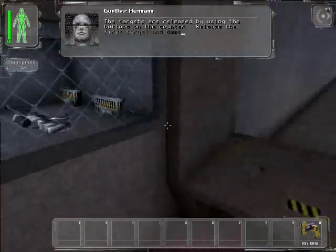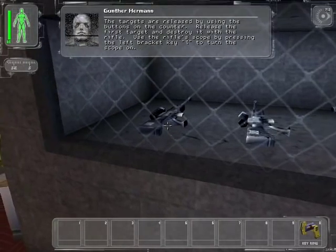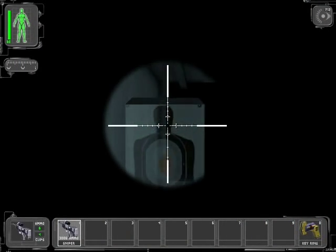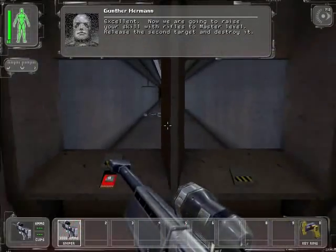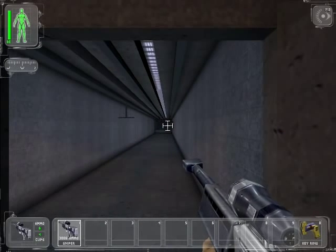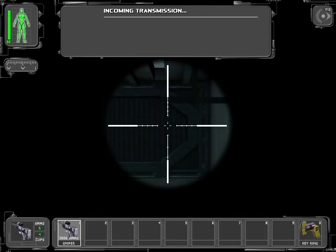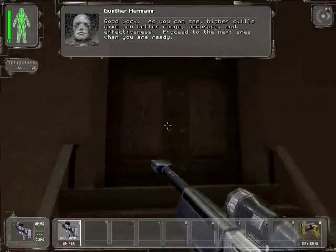The targets are released using the buttons on the counter. Release the first target and destroy it with the rifle. Use the rifle scope by pressing the left bracket key to turn the scope on. Give me a sniper rifle. Oh my god, I can't shoot for crud. Now we are going to raise your skill with rifles to master level. Release the second target and destroy it — holy crud, it's like a robot is holding this! As you can see, higher skills give you better range, accuracy, and effectiveness. Proceed to the next area when you are ready.